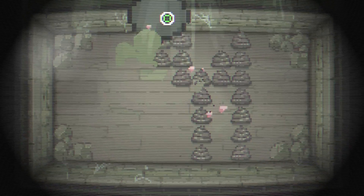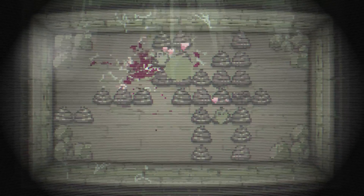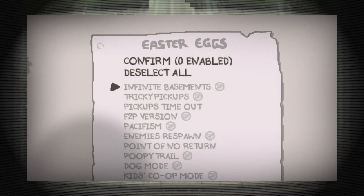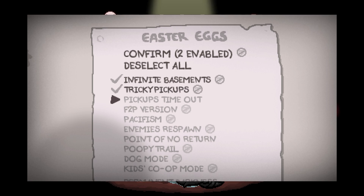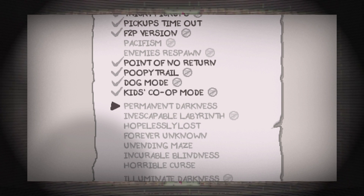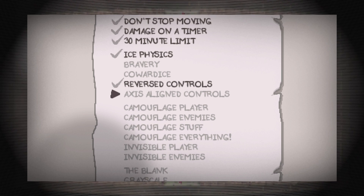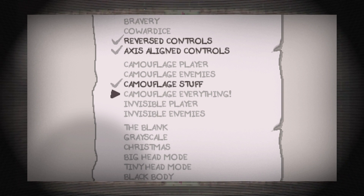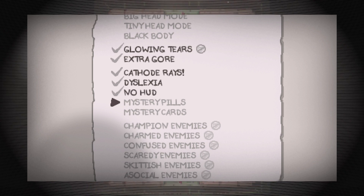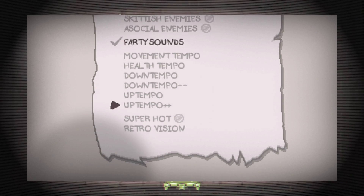So, the Easter Egg seeds — what can we enable, and what can we not? There are the obvious ones that don't conflict. I'm not gonna explain what they all do, because that would take ages. But here are the ones that don't conflict with others. With pretty much no issue, we can enable: Infinite Basements, Tricky Pickups, Pickups Time Out, Free-to-Play Version, Point of No Return, Poopy Trail, Dog Mode, Kids Co-op, Don't Stop Moving, Damage on a Timer, 30-Minute Limit, Ice Physics, Reverse Control, Access Control, Camouflage Stuff, Camouflage Everything, Glowing Tears, Extra Gore, Cathode Rays, Dyslexia, No HUD, Mystery Pills, Mystery Cards, Champion Enemies, Confused Enemies, Farty Sounds, Super Hot, and Retro Vision.